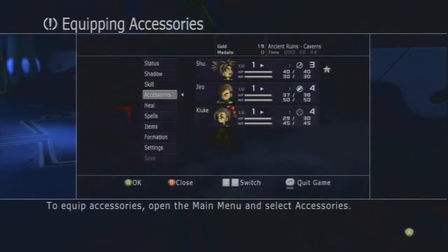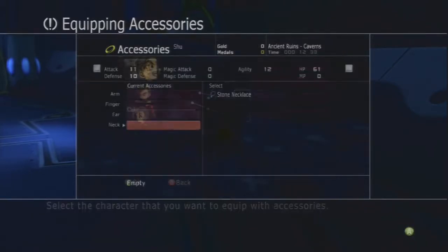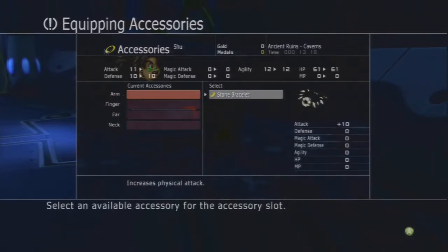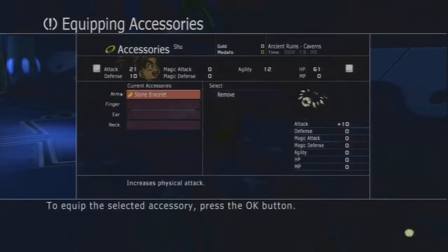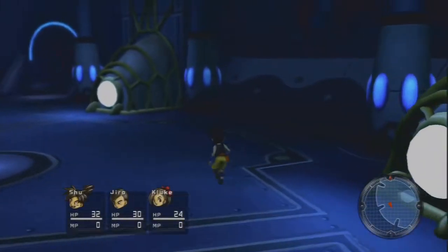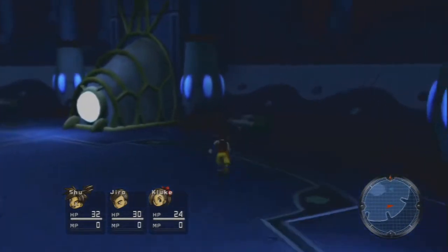We got a tutorial. To equip accessories, open the main menu and select accessories. Select the character you want to equip, then select an accessory slot. All the accessories available for that slot appear on the right side of the screen. Your current status and the difference after equipping the selected accessory is displayed on top. To equip the selected accessory, press the OK button. It looks like you don't have the option to defer tutorials like you do in Lost Odyssey. That's okay.